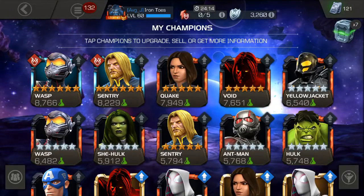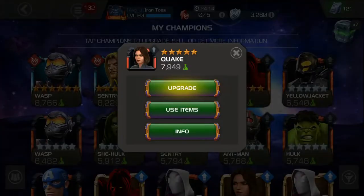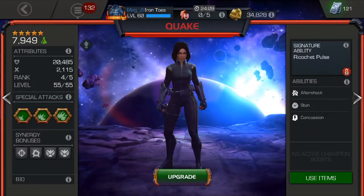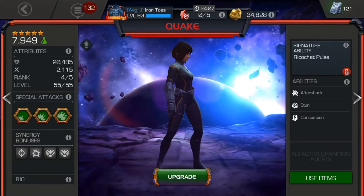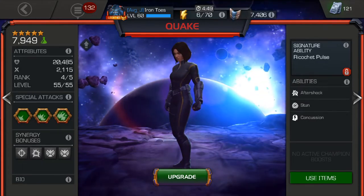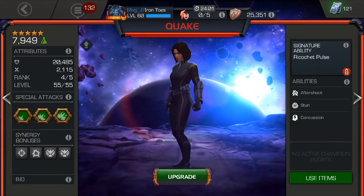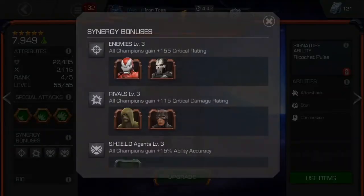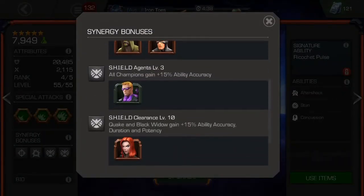This was actually a subscriber request to do a quick guide on Quake. So Quake is an older champ. When she first came out, they gave everybody a two-star, and everybody was kind of scratching their heads as to what in the world she was for and how to use her — she just kind of stunk. But then people figured out how to use her. As far as her synergies go, they're all pretty basic.